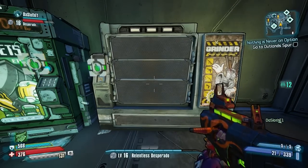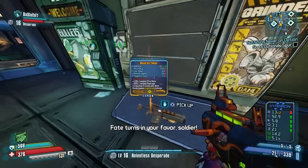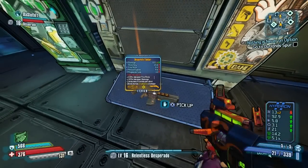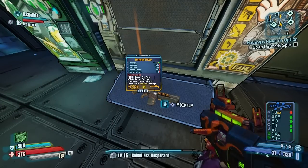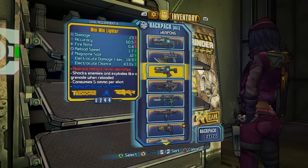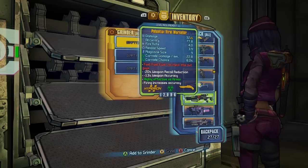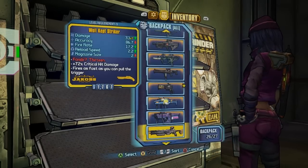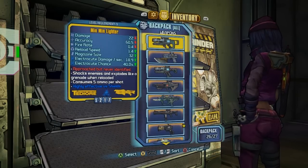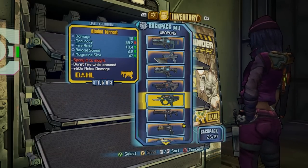So basically, here's how it works. In order to make a legendary come out of this machine, you're going to need two other legendaries and a purple. Now the catch is that purple has to be the weapon type that you want to receive. For example, you can use a shotgun and an SMG as long as your purple item is the type of item that you want to receive.